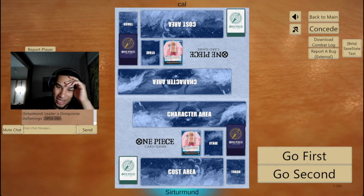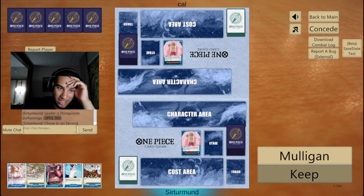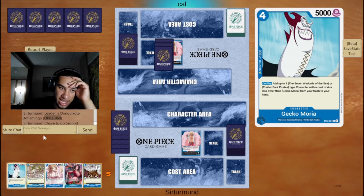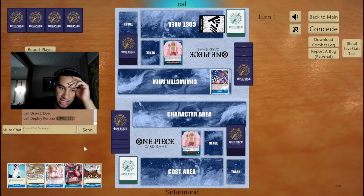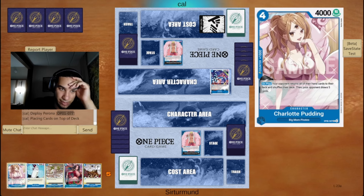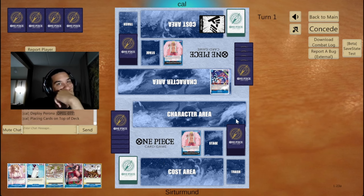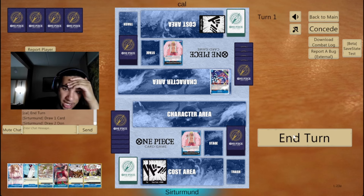GGs. In this matchup, we're going against the mirror. What are the chances? I'll go second. I'll keep this hand as well — even though I don't have the Kaido, I think the Gravity Blade is going to be really good. Everything is going to be really good here, I think. Although, I don't have a lot of my stuff — it's going to be a long game no matter how you look at it. I don't have to play around the opponent's Pudding.